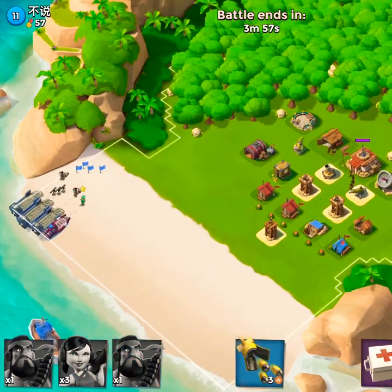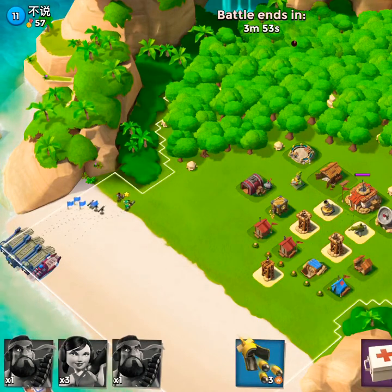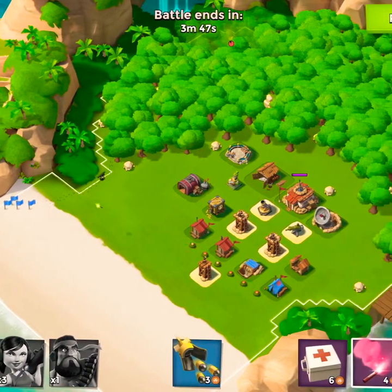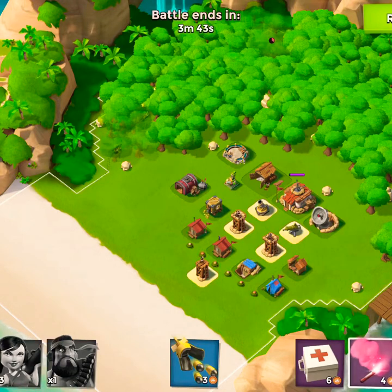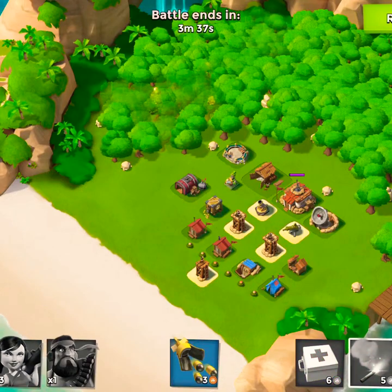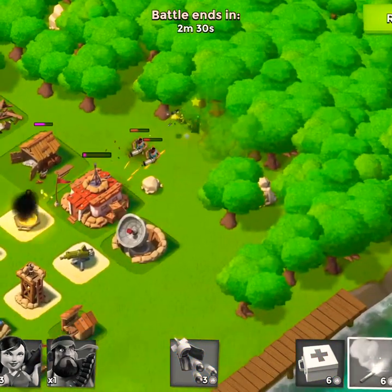Here we are at — we'll just say Emily's base — and we're going to do our standard flare attack to get to the back. We're going to swing around because this is another newer player, and you can see they've got all their defenses up front. All we have to do is get behind. We won't have quite enough gunboat energy to get right behind the headquarters, but we'll take out some support buildings and then the player base.